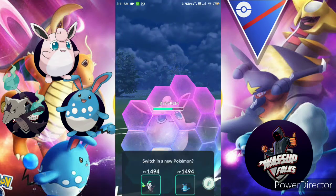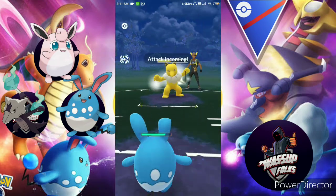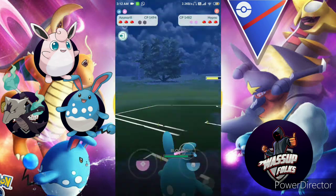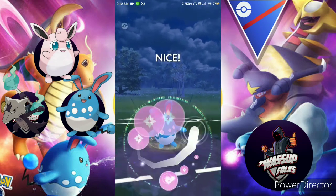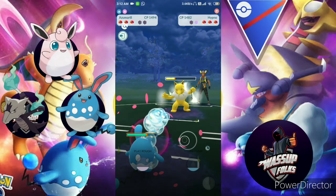Charm is doing a decent job but Hypno's fast attack is pretty spammy — what do you think? Please comment. Thunder Punch comes in, I use a shield, but I chose the wrong Pokemon to swap in. Thunder Punch will do a lot of damage to Azumarill.